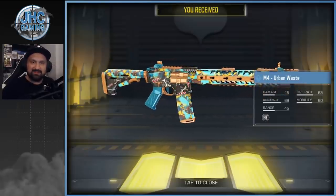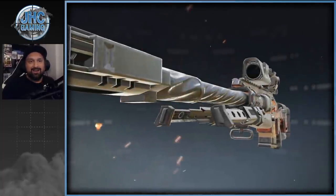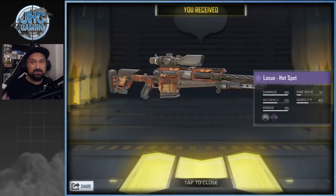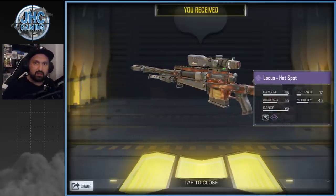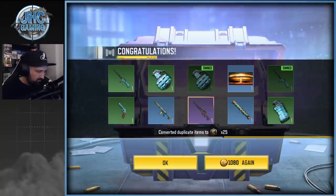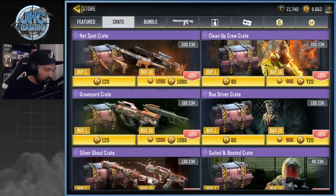The M4 was pretty much the only thing I wanted. Oh no way — we got an epic Locust! I don't use the Locust but it's probably the best epic of all four and I'm sure some guys will spend a lot of money for that one. And we got the SMRS too! Wow, bros — that was an epic crate opening. It's time to stop.